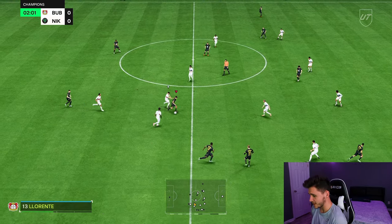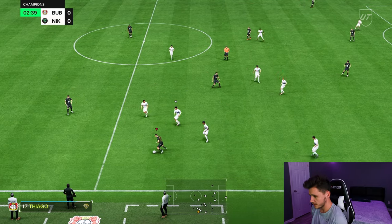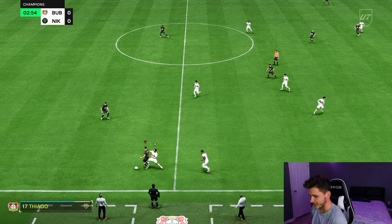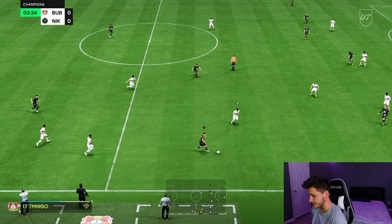First things first, we have to test out his dribbling. The dribbling has to be the standout stat — five-star skill moves, very small, very intricate. And as you can see, his dribbling feels very good. He's very swift on the ball.